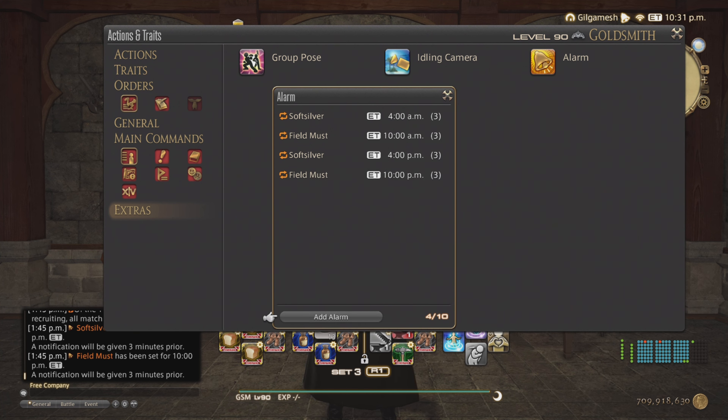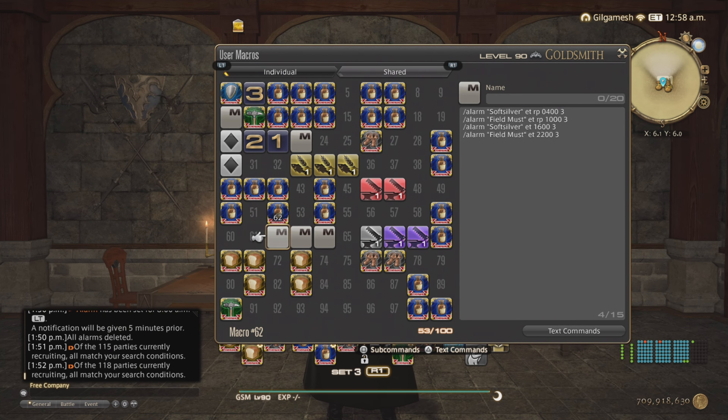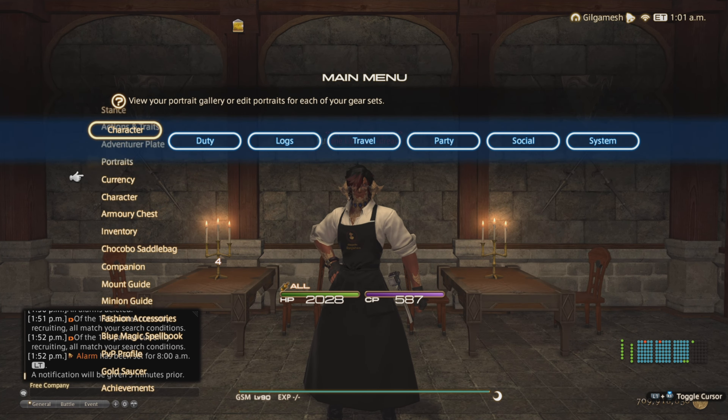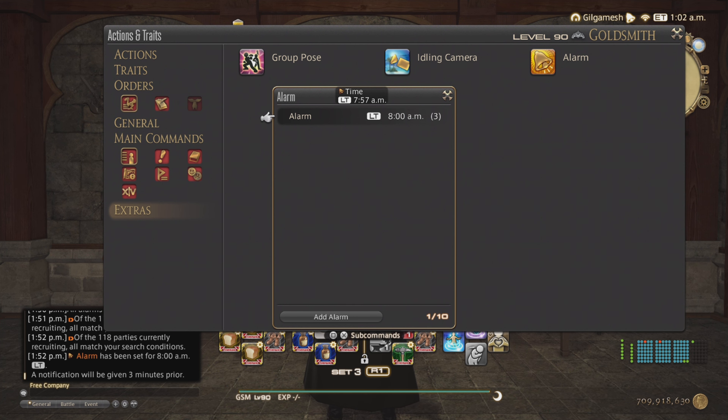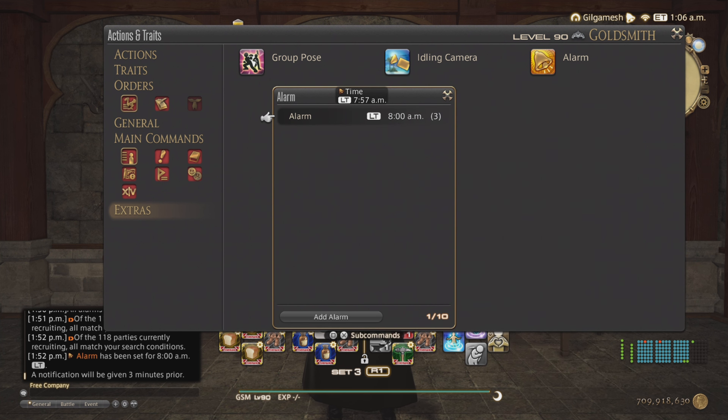Another great thing about the alarm system is you can use it for personal reasons as well — like appointments, going to work, going to bed, or ocean fishing. Go to Actions and Traits, Extras, Alarms, Add Alarm, but set it to local time, which is your real time. Make sure repeat is off, select your AM or PM, your hour and minutes, and set a reminder — five minutes, three minutes, whatever. Copy and paste it to a template, name your macro and your alarm — like work, bed, ocean fishing — and then execute. You can use it as your own personal reminder for whatever you need.